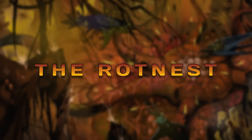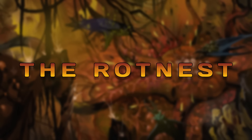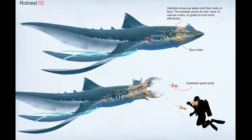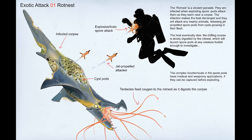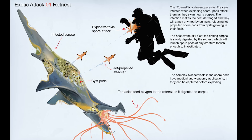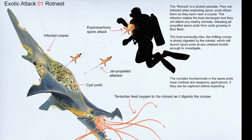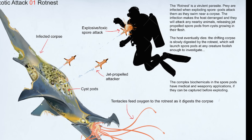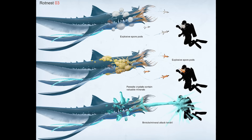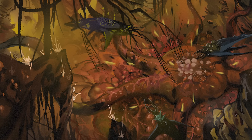My first idea for a Subnautica 3 biome is something I call the Rotnest Biome. The names for these biome concepts are not set in stone and could be changed by the developers. This biome is based on three pieces of Subnautica Below Zero concept art that ended up being scrapped, but I believe could be adapted into Subnautica 3 as an entire biome. The Rotnest creature is described in the scrapped concept art as a virulent parasite with a stark similarity to a zombie virus, attacking creatures via exploding spore pods and causing the new host to become deranged, releasing spore pods and eventually dying as the Rotnest digests and reuses its body.